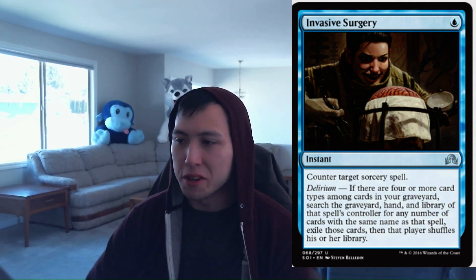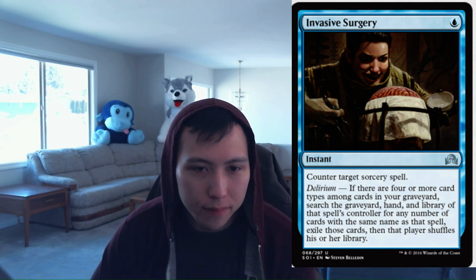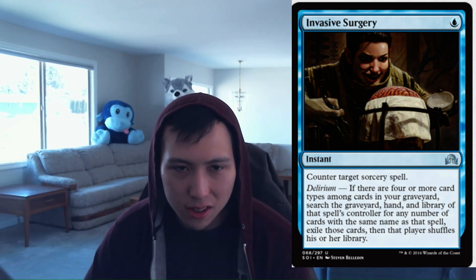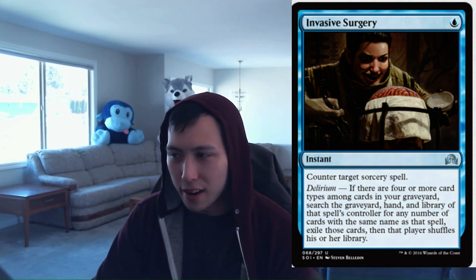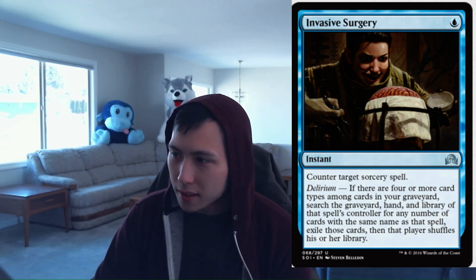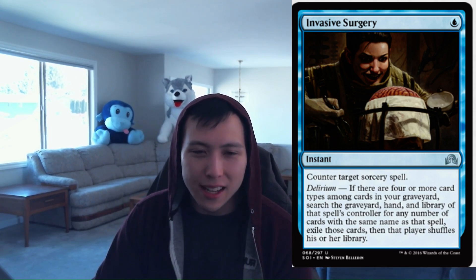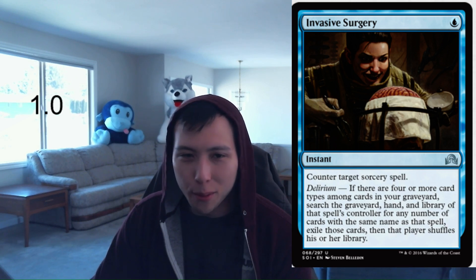Invasive Surgery: 1 blue, Instant — counter target sorcery spell. Delirium: if there are 4 or more card types in your graveyard, search the graveyard, hand, and library of that spell's controller for any number of cards with the same name as that spell, exile those cards, and that player shuffles. In limited, this card is not a very high pick. I might sideboard this in if I see the opponent have a ton of high-power sorceries, but otherwise this card is bad. Fringe sideboard card: 1.0 for Invasive Surgery.